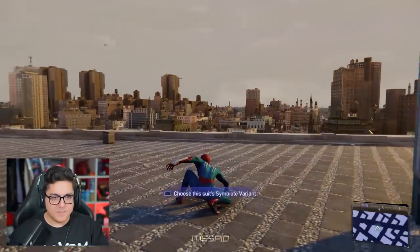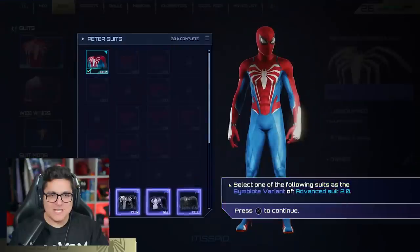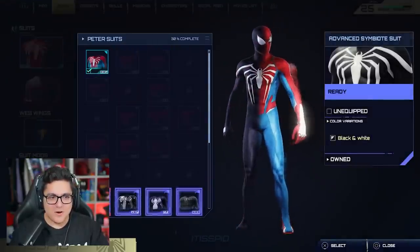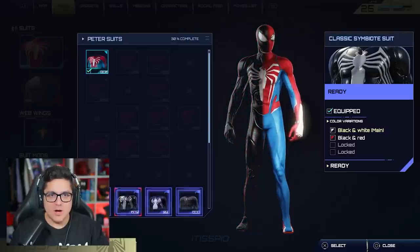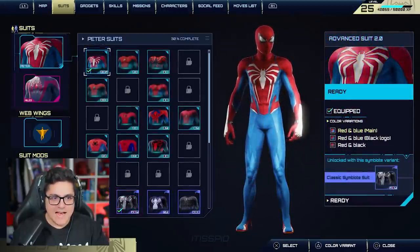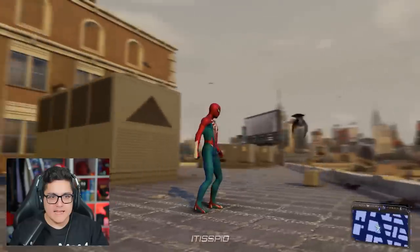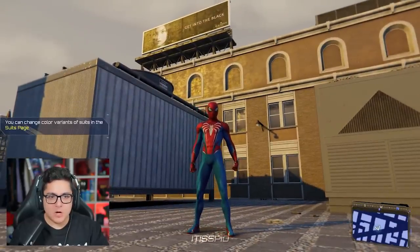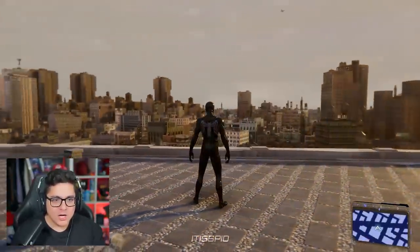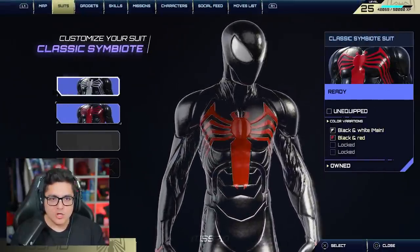I love how cinematic Spid makes his videos. The concept shows choosing a symbiote suit variant - that's so sick. You select from the following suits for the symbiote variant. That is awesome, this is exactly how I wanted it in Marvel's Spider-Man 2. You can just change into the symbiote suit and it'll be whatever symbiote variant you selected. That was so cool - and now we're seeing how to change the suit's color variants. How did he make it look so real?